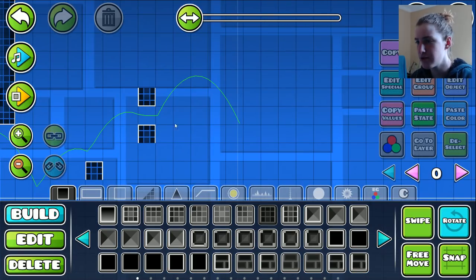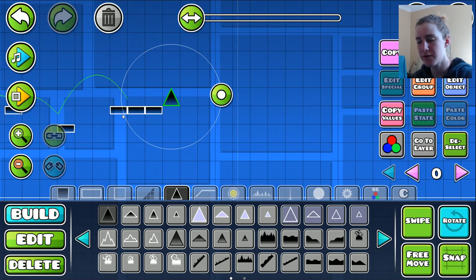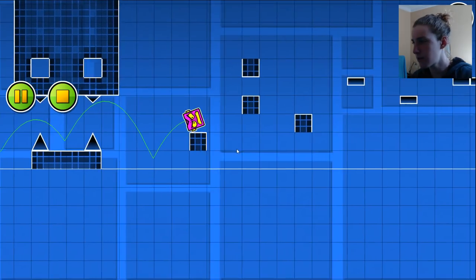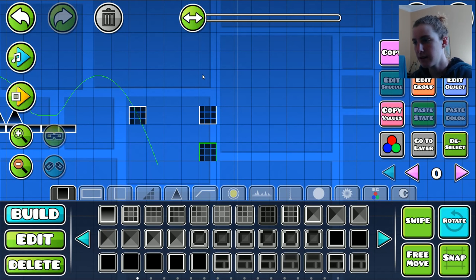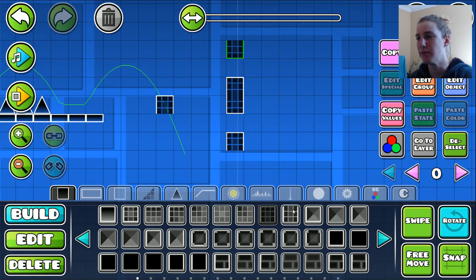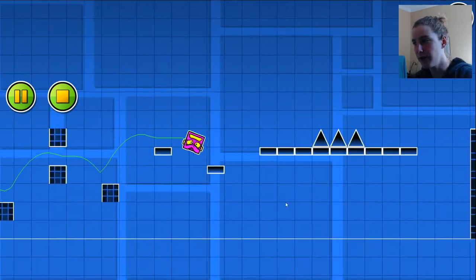Well, it was easy, but there were no standards. So it's actually quite hard to make an actual demon with this, because there's no jump rings, no jump pads, no flip gravity — there's barely anything. Basically the only hard things you can really do are triple spikes and tight jumps, and the rest is kind of all pretty easy with no speed changes. So see, I'm simply doing this — it's just so simple. You can kind of see why no one really made demons back then. It wasn't really a big thing.